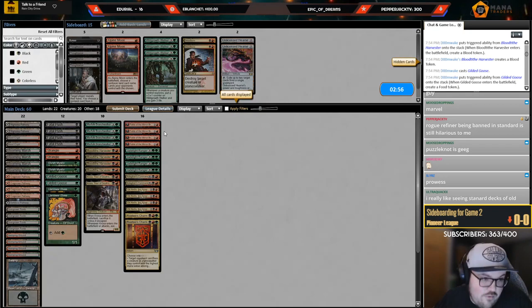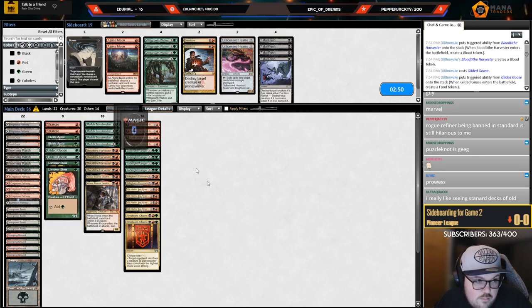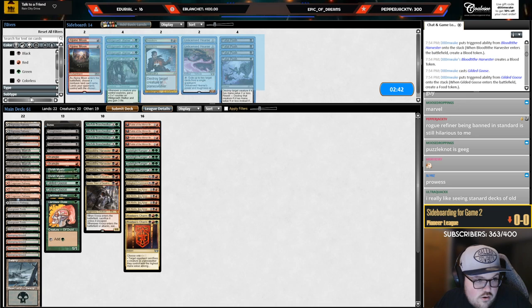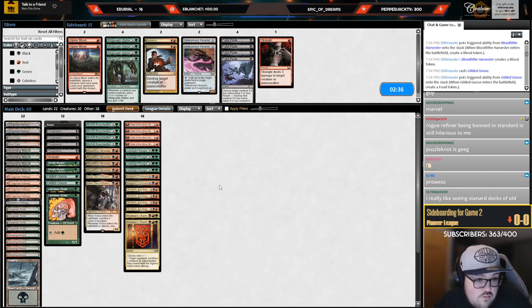Tough one. I'm definitely going to cut Push for Thoughtseize because they have Whirler Virtuoso and Paradise Druid which Push doesn't touch. Probably want to bring in Duress. I don't think I want Alpine Moon, Dreadbore, or Hearse. So we'll just trim on a Strangle. Yeah, this is fine.